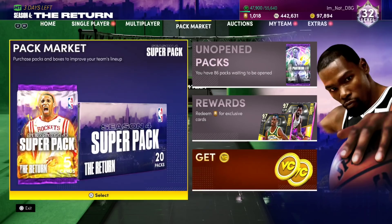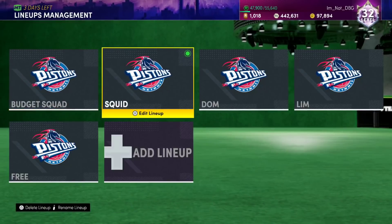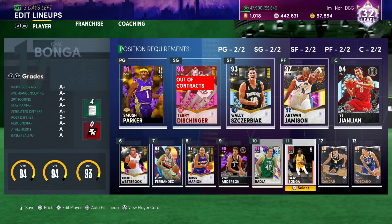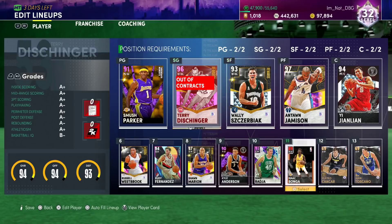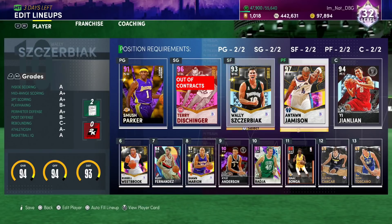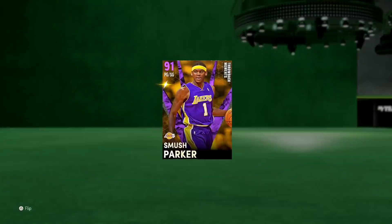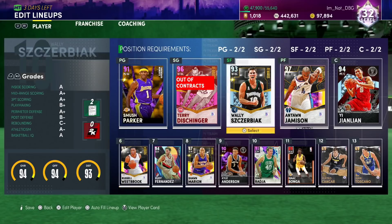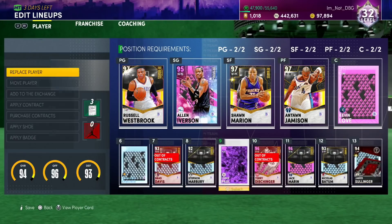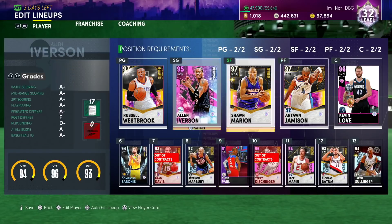One thing I always say is obviously learn your play style, which is really, really important. This is my team. I sold Danny Granger for Wally Zerbiak. I sold my Oscar Robertson because we got Westbrook — that was a dumb decision — but thankfully Smush Parker is actually a beast. And then I bought Ewing; I way overspent for him. I can't remember who I sold. I just got rid of my squad.